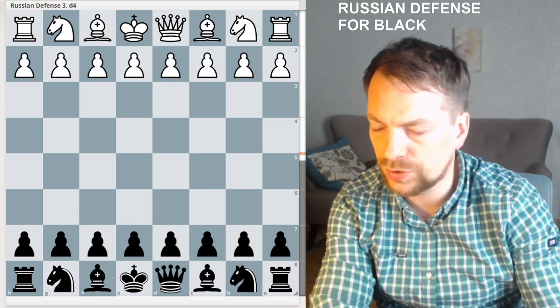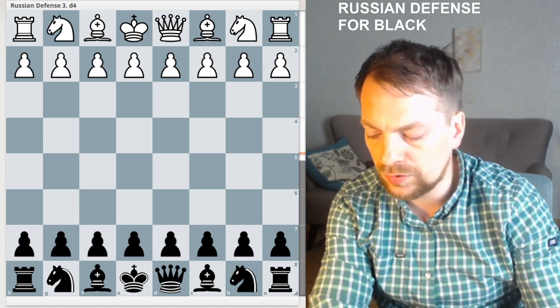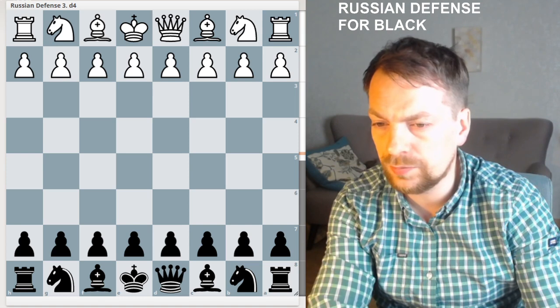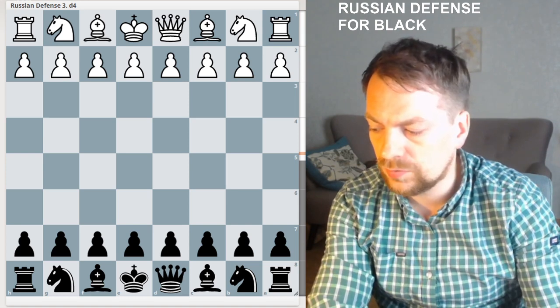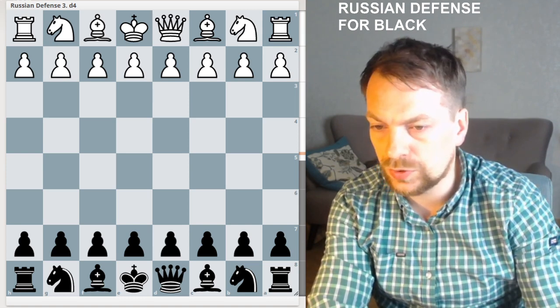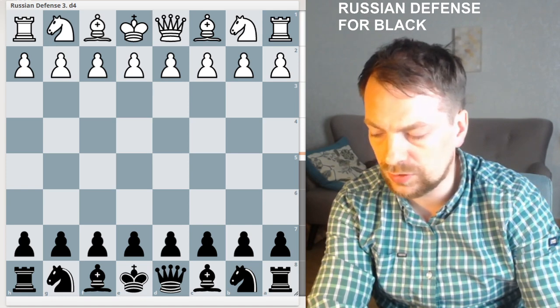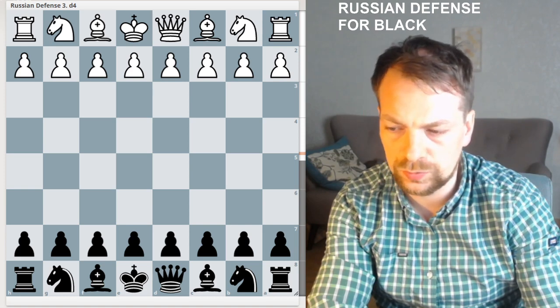The closest win against Carlsen has been in Petrov with Black. Magnus drew it, but it was a very close game for him. He almost lost it, and he could have lost the title with it as well.